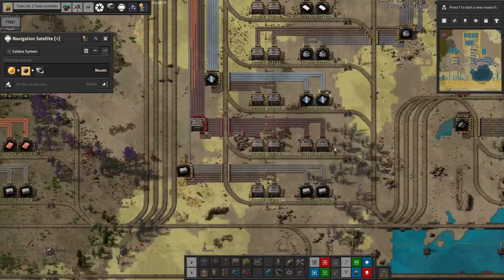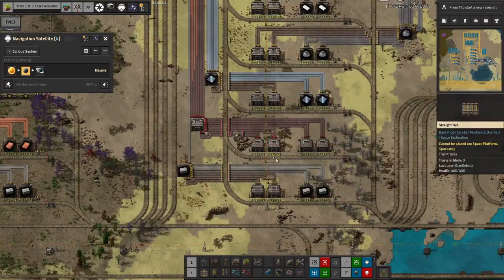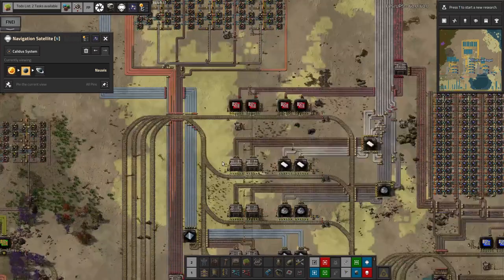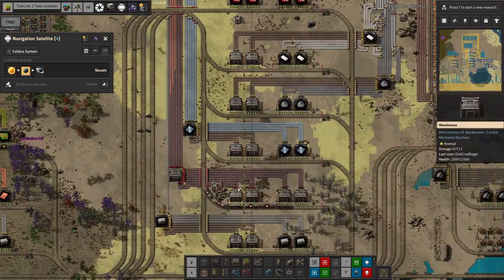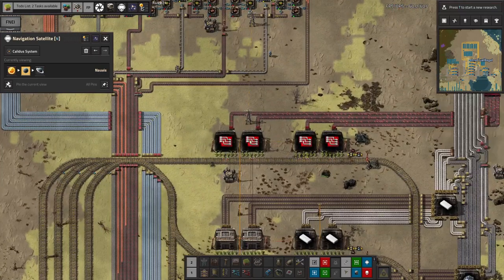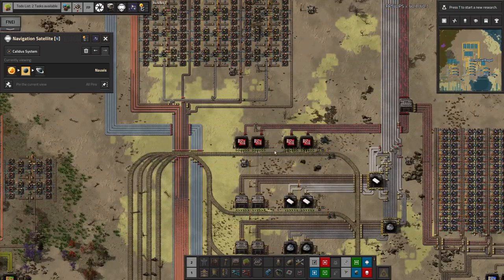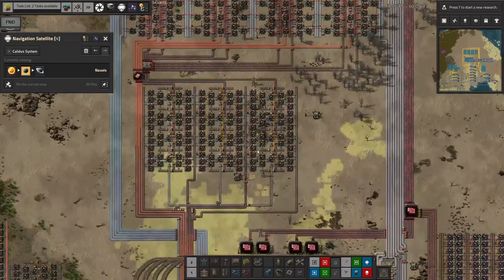Every so often a train comes along, unloads a massive quantity of copper, and it's taken up here and converted into green and red circuits. The system is working — we're just not bringing copper in fast enough. However, I think we're probably going to end up filling up all the things that require red circuits and start to buffer them fairly soon. I think all I've done is created loads of buffers, but once they're filled up the system will probably be able to keep up.